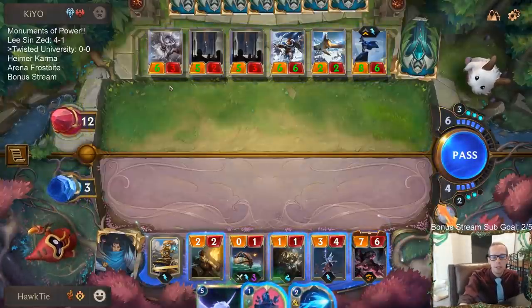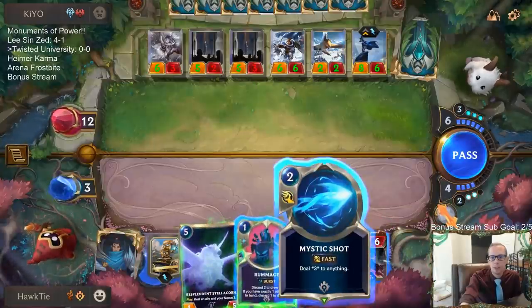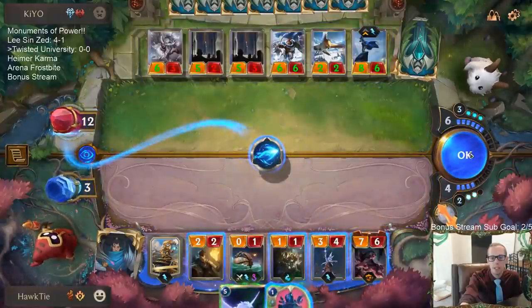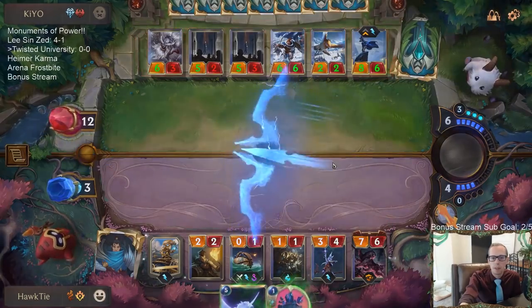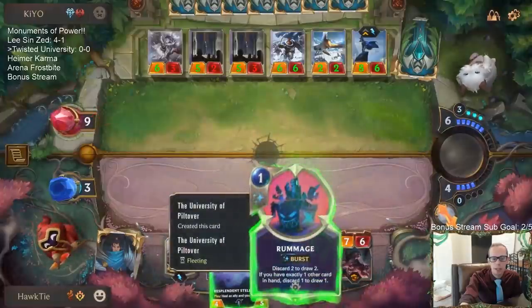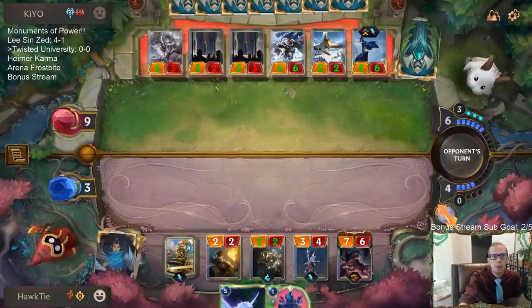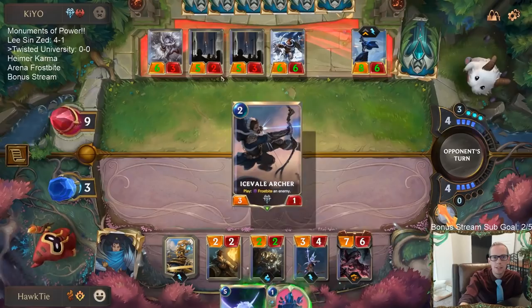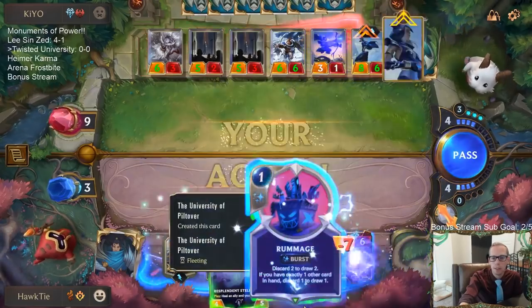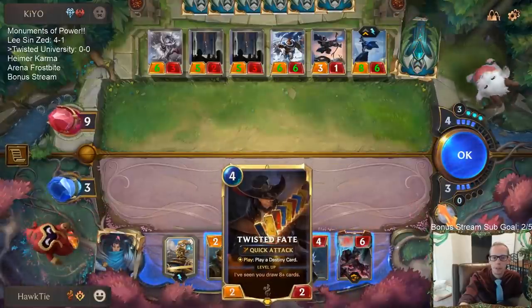Their whole board is full. The problem with just going Mystic Shot and killing an Enraged Yeti is that just allows them to play some other unit where the Enraged Yeti was — that's not even good for me. I think it's still worth playing the Mystic Shot instead of rummaging it, just to do three damage to them. But we can't really beat Assessor draw three, Assessor draw three, and Reckoning kill five — that's five for one, three for zero. We're not going to be beating that.